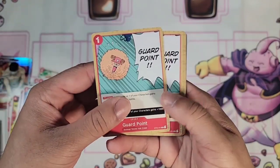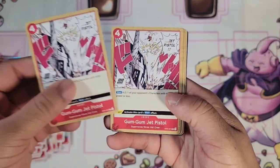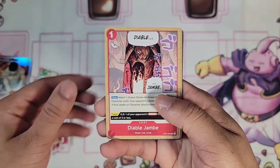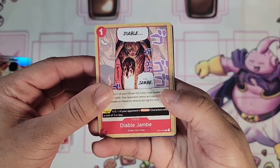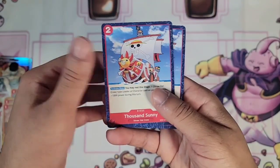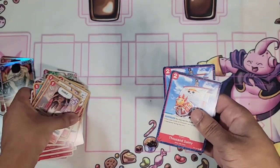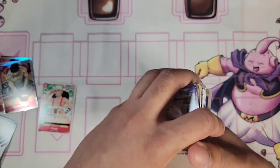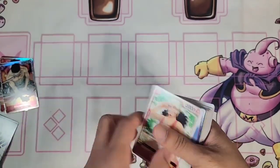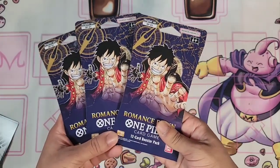We have Frankie. We have Brook — just two of Brook's Guard Point. Chopper's move is awesome. We have Gum Gum Jet Pistol, let's go! We have Diablo Jimbe — two of those. And then we got Two Thousand Sunny, that's really cool. Again, I'm definitely gonna try to learn this game. Let me know down below if you'd be interested in seeing content like that.